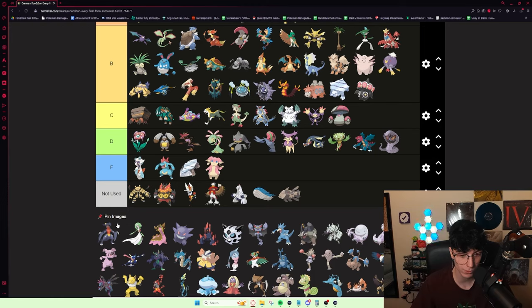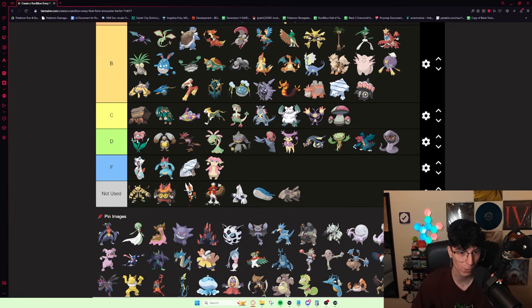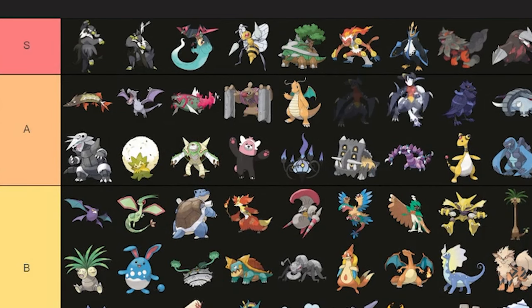Garchomp — I've used it twice and both times I got it were in Magma Hideout. It was pretty good but I was constantly like, this isn't as good as I thought it would be. It's definitely a really solid Pokémon — Omar and Grammy both brought it to the Elite Four. From my experience using it, it's really good. I'd probably put it around here with Dragonite.